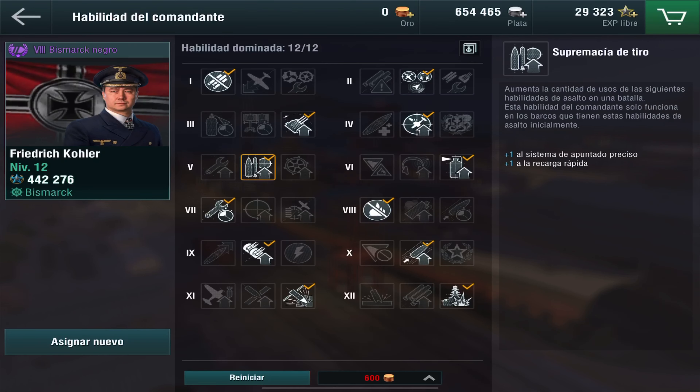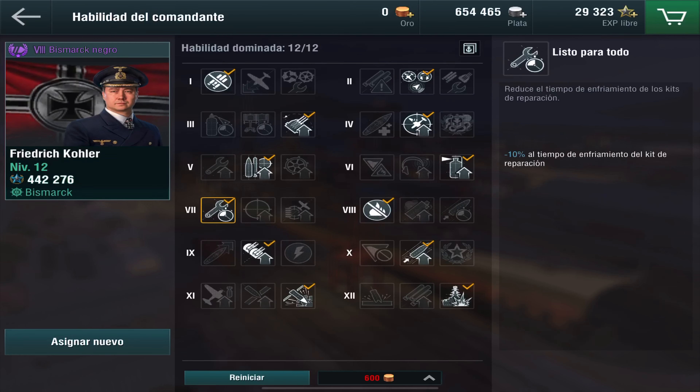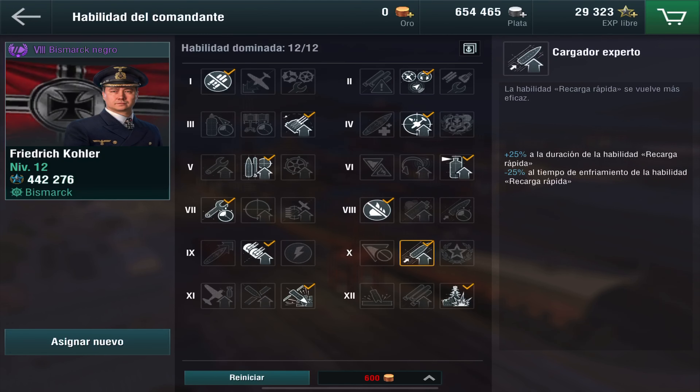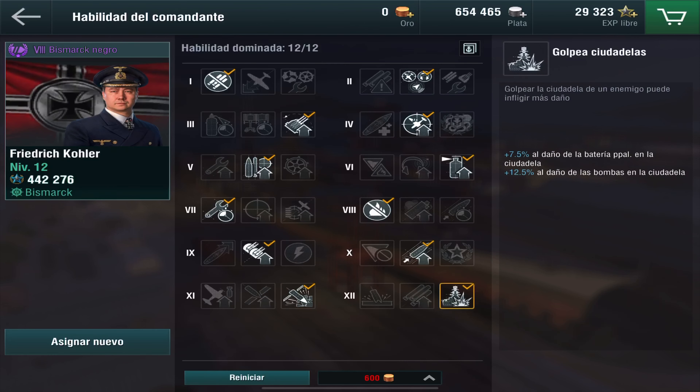Añado una recarga rápida para el barco. Prefiero la opción de generalista para disminuir los incendios y recuperar 1% de los puntos de vida máximos. Me voy por el kit de enfriamiento para disminuir incendios, fortalecer la dispersión de las baterías secundarias en 15%, y la duración en tiempo de la recarga rápida. Los proyectiles de alta penetración, y finalmente la habilidad de mejorar la batería para que haga mayor daño en las ciudadelas. Este es el perfil del capitán que sugiero.